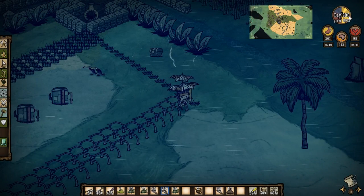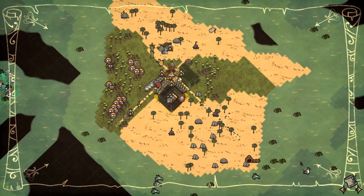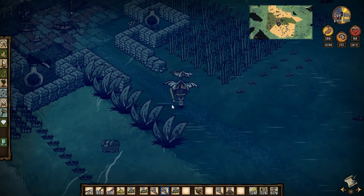Welcome back guys. It's day 200. We've got three days left of the monsoon season and I've just been passing my time today picking all the grass and all the twigs again, which is awesome. And look, the bamboo is ready now.